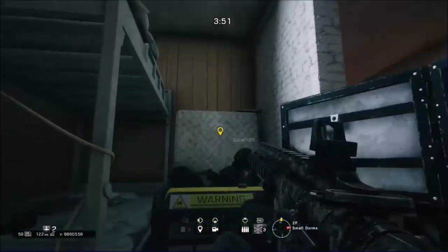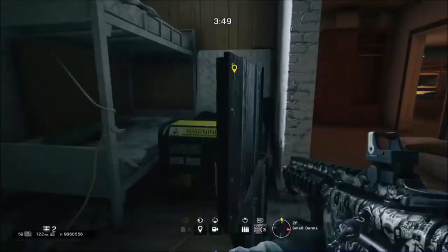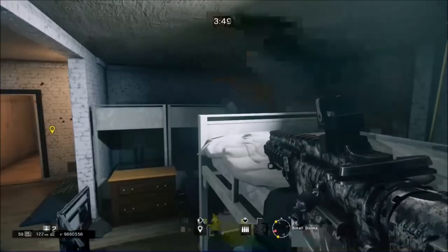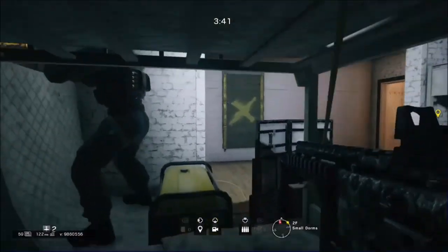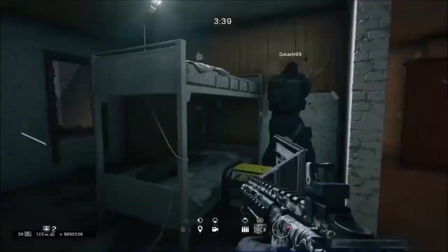Right here you can just smack open that wall that I marked. You can get sights on that window, sights on that window, and as you can see he's shooting that open.